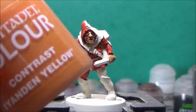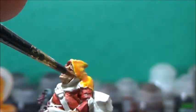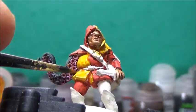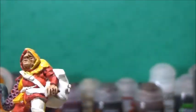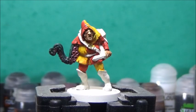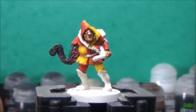Some Yanthes — he's got a cotton yellow — and this is for the other half of his clothing. Next up, some Snakebite Leather, and this is for all the leather details, so pretty much everything that's left.